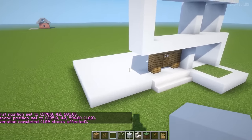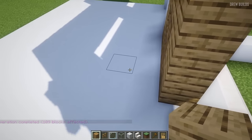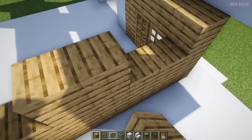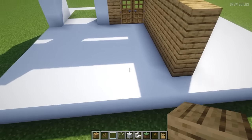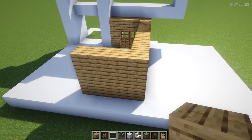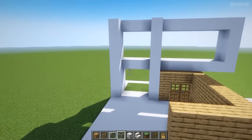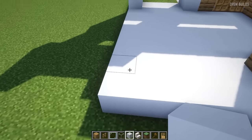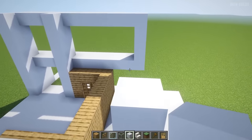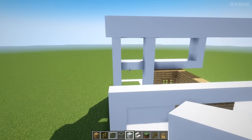This area is entirely filled in. Now we're going to use wood for the back part of the house — one two three four five six seven, then build this up and build this up like that. On the back, build up again like in the front: one two three, one two three, one two three. Starting here we put one two three four, then build across, then build up one two three four and build across along the top.